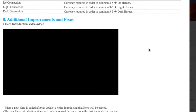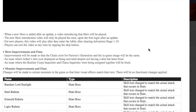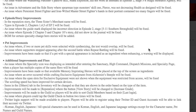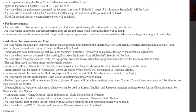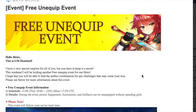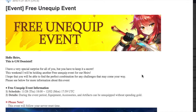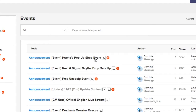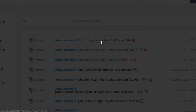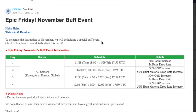We are getting some additional improvements and bug fixes — feel free to go in and read those; nothing too crazy, just some text improvements and bug fixes. Also, don't forget we're going to have a free unequip event and buffs for the entire weekend, from 11/28 all the way through December 2nd. We'll have the free unequip event and Epic Friday November buffs, including increased drop rates on runes and hunt materials, so make sure you get on that.